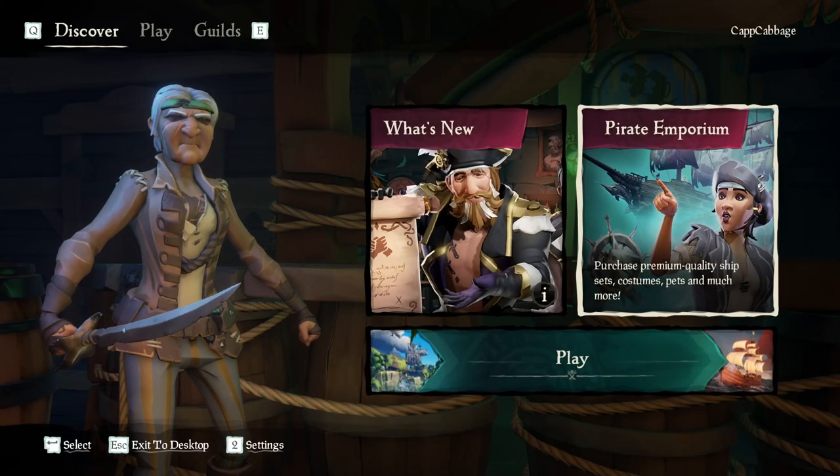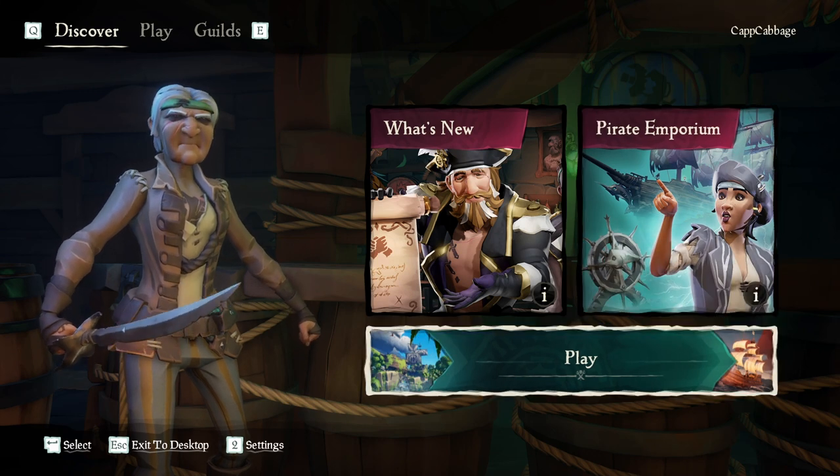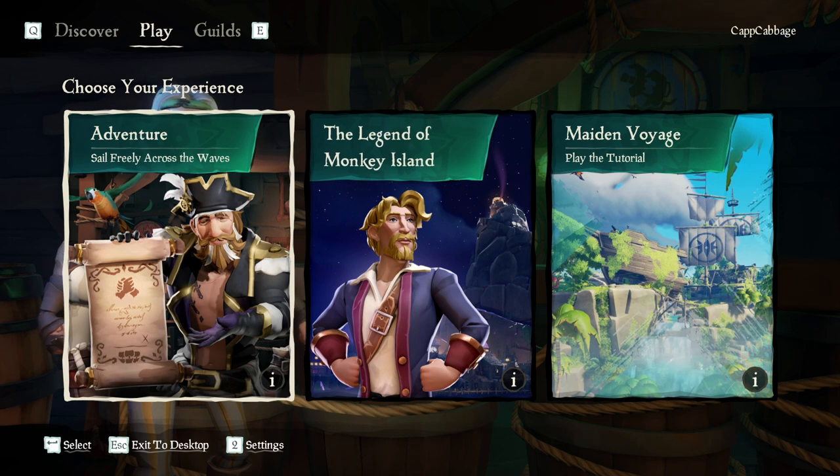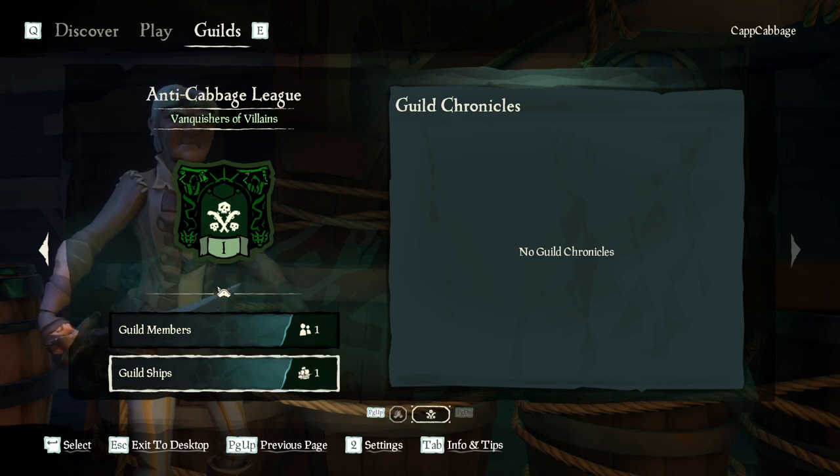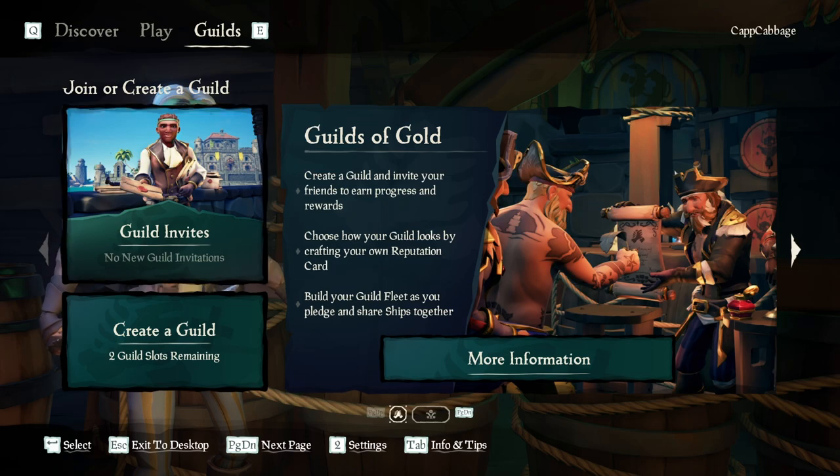I would do everything in your power to choose the name that you like at the beginning because you do not want to have to pay for that. You can make up to three different guilds. So if you see here, this is my guild. I can click on this and I can make a new guild.